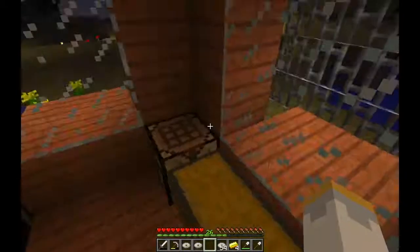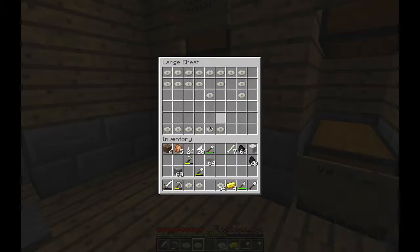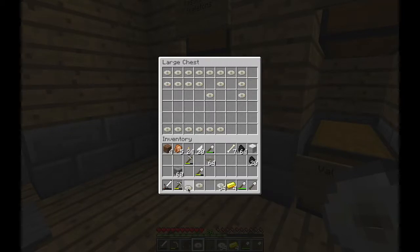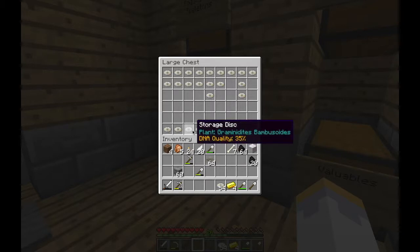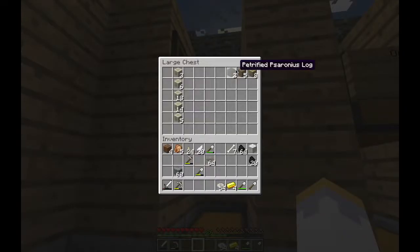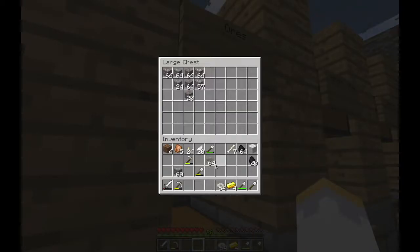I'll rest inside here for the day. First things first, we should put the storage desk. I also have a hundred percent in Alkelia — a plant, I don't remember what it is. I really hope to get this. I'm going to place this Osmium Warp.